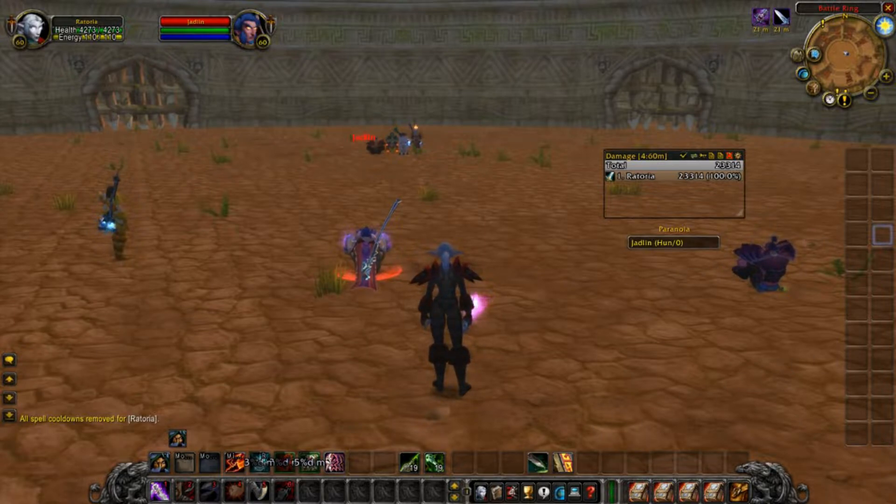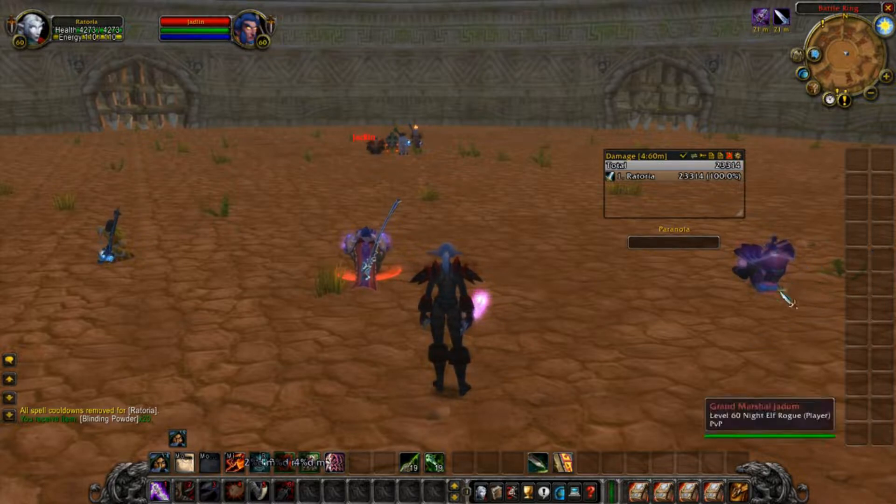We need good old blinding powder — which is this stuff right here. I'm going to give her 20 of those. The whole reason I made this assassin spec like this was because I am a terrible ambush rogue.